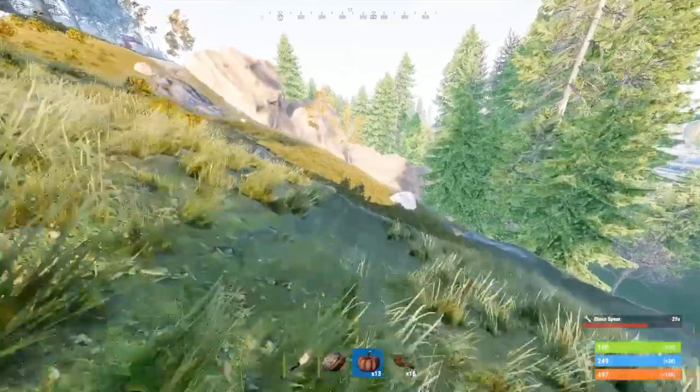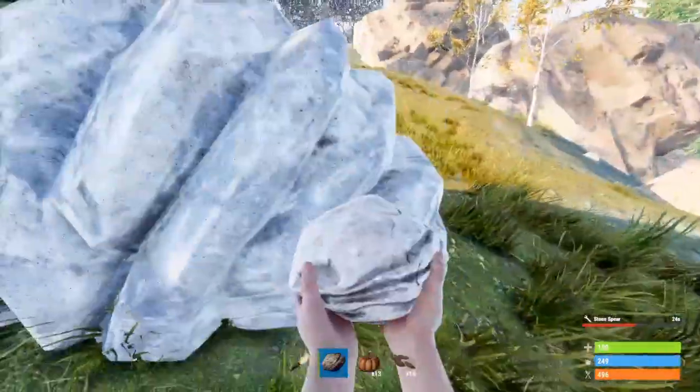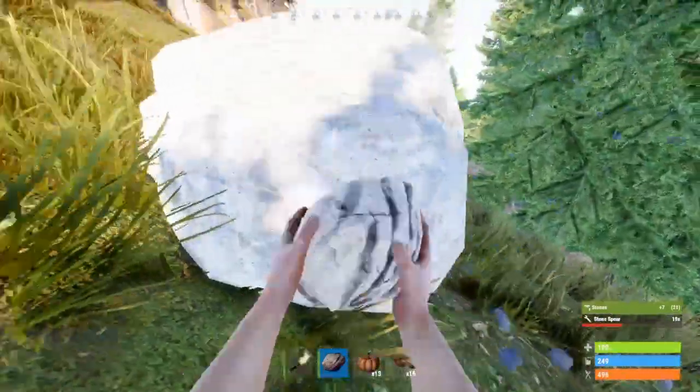Rock glint not appearing — they're fixing that right now. It's the same thing as the tree, where you'll be hitting a rock and it doesn't even appear at all. Look, right here — I'm mining this rock and I don't even see the glint at all. Yeah, that glitch happens a lot.